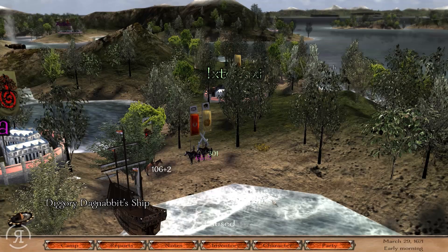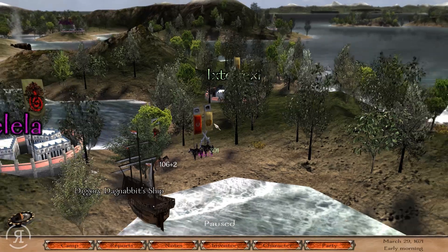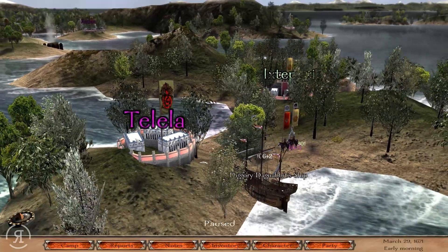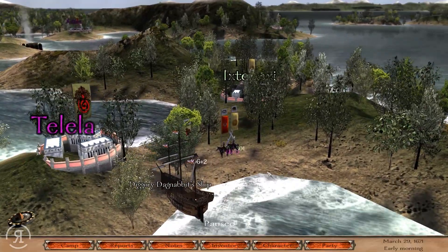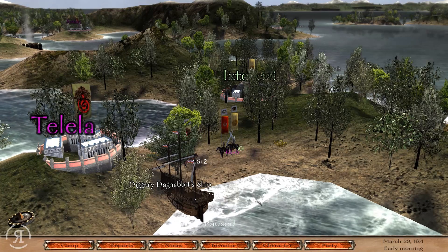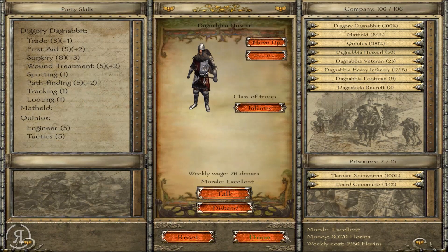Hello, Reformers, and welcome back to Nova Aetas. When we left off, we had just taken Talella, which is pretty impressive. They only had about 290-something units in there, so it wasn't too difficult, considering we have such an amazing army consisting of Huskars and things like that.